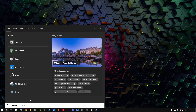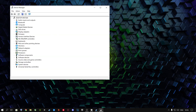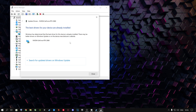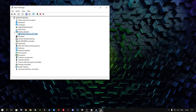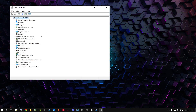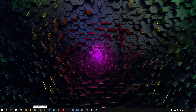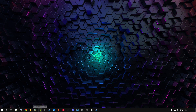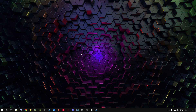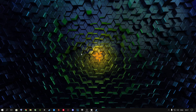Open Device Manager from the search bar, go to Display Adapters, right-click your graphics card, and select Update Driver — Search Automatically for Drivers. You can also scan for hardware changes to check for any updates. Alternatively, if you're an NVIDIA user, open GeForce Experience and check for driver updates there, or download the latest drivers directly from NVIDIA or AMD's website.